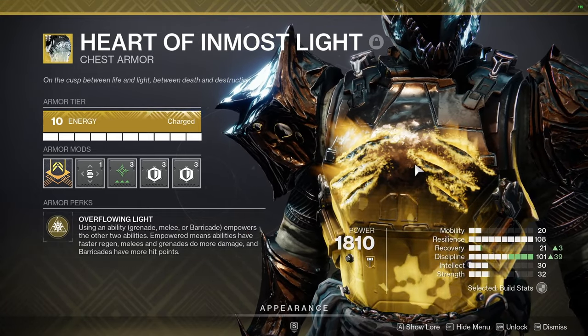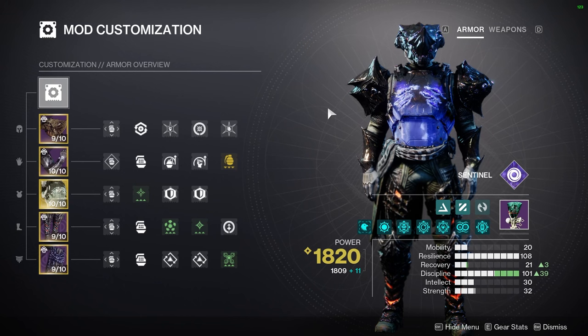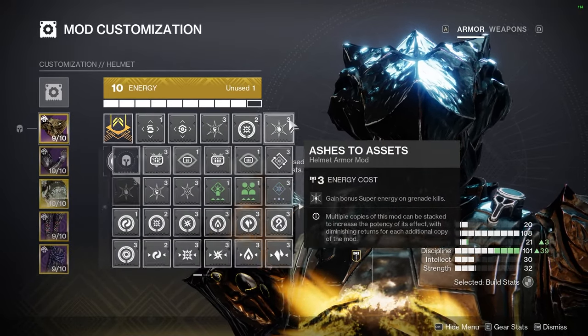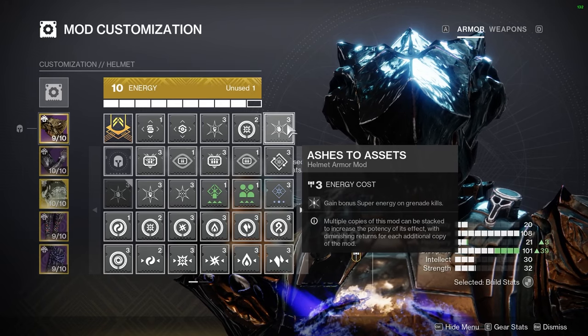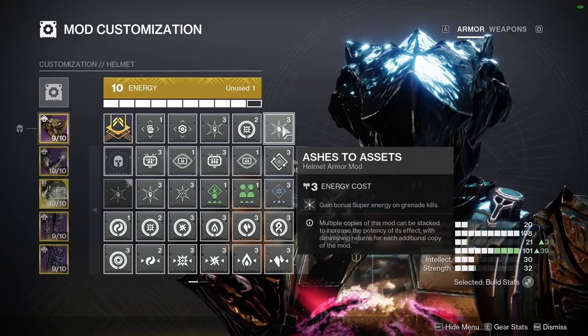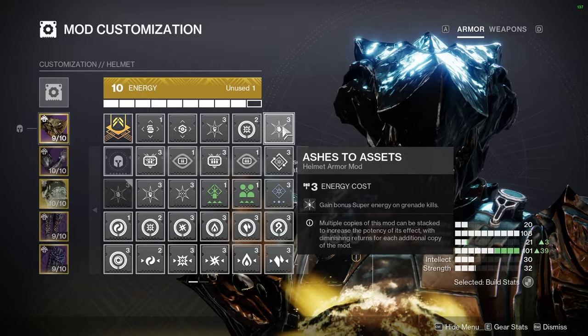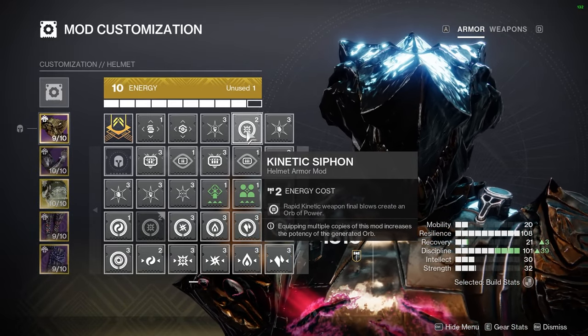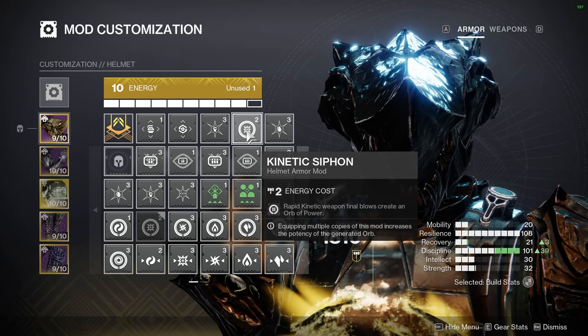Now I'm going to go over what armor mods you'll want to use for this setup. These are applicable to all three subclasses and will make you a better Titan all around rather than focusing on one area. On your helmet, you'll want Hands-On and Ashes to Assets. Ashes to Assets gives both your melee and grenade extra super energy, so you get your super a little bit faster. I also recommend Kinetic Siphon — it creates orbs of power whenever you get rapid kinetic weapon final blows.